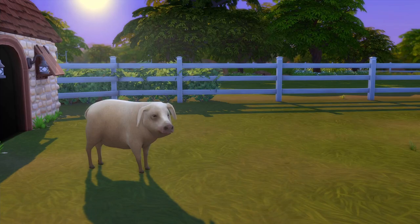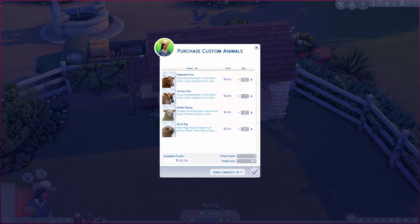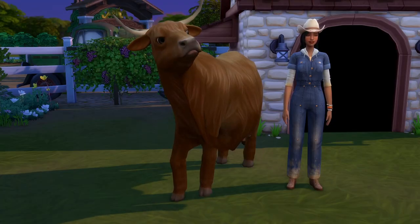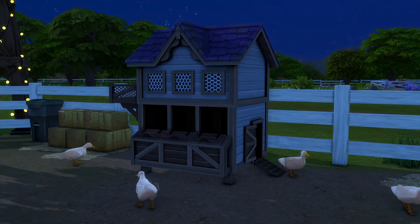If you're disappointed with the limited variety of farm animals in The Sims, the custom animals mod lets you download pigs, ducks, and highland cows, plus a bunch of other animals. Some of these animals can also be traded for meat, although you will need separate mods for this which are also linked below. It's really nice to have more variety of animals on your farm and it adds a nice little bit of detail.